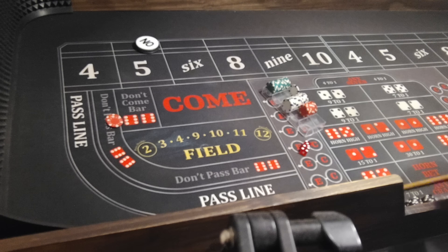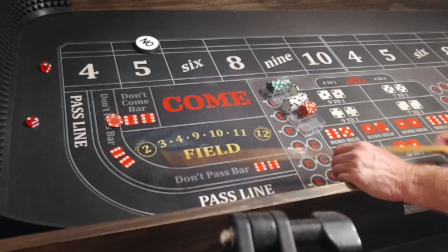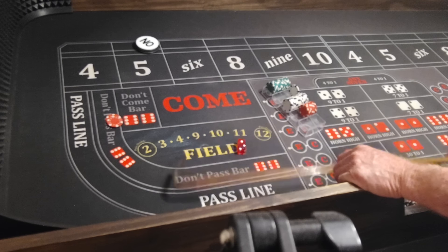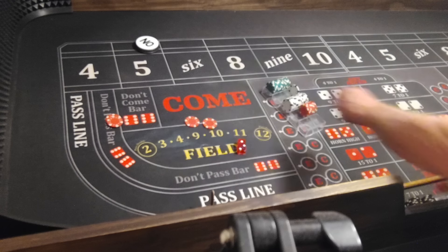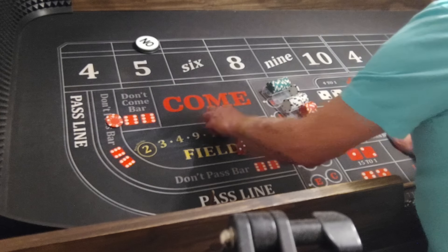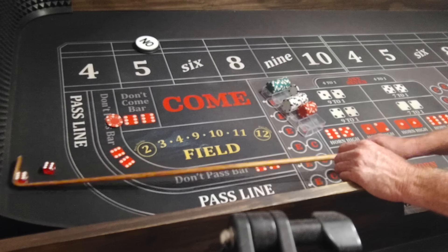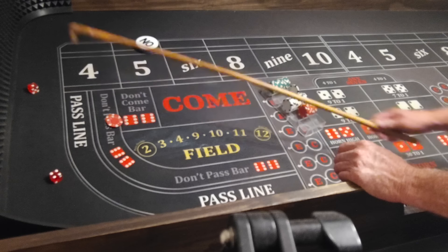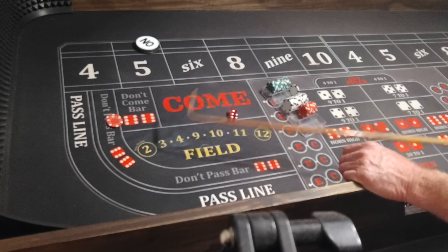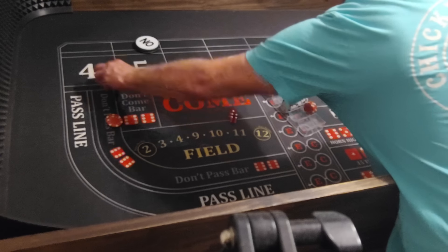Anyway, here we go. 2, 1, 3 — front line winning, that would win $10. Put it in the rack. There's a midnight — that's a push on the don't. I bet a 5 or 9 is going to roll — 4, 1, 5 — and we'll get the Dixieland again.